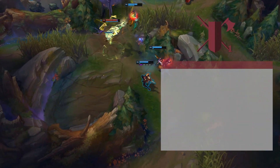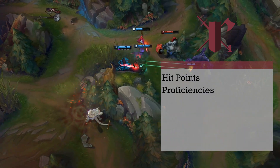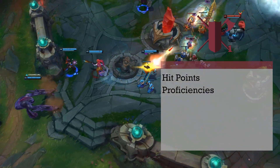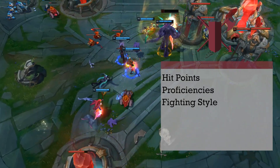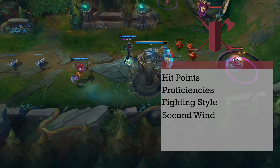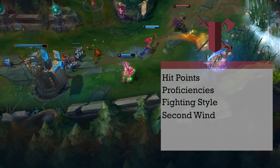Let's start this build with a level in Fighter. Fighters have a d10 hit die and proficiency with all armor and shields, as well as simple and martial weapons. You also get to choose 2 skill proficiencies — we'll take Athletics and Intimidation. Level 1 fighters choose a fighting style; Archery gives a plus 2 to attack rolls made with ranged weapons. The last level 1 feature is Second Wind, which lets you use a bonus action to heal back 1d10 plus your fighter level. This recharges on a short rest, so make sure you use it before you start spending your hit dice.